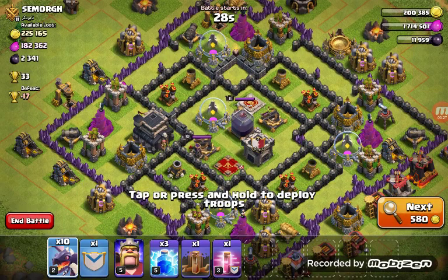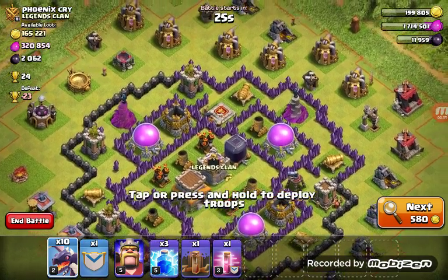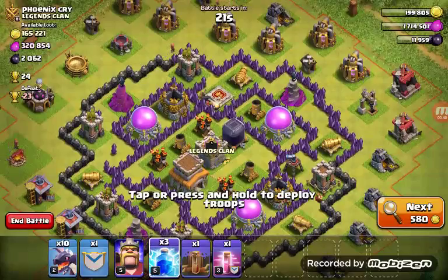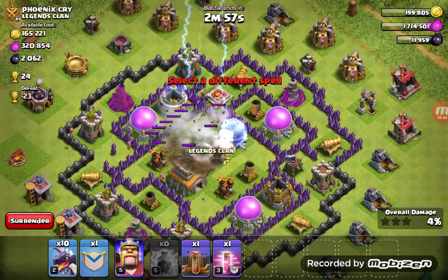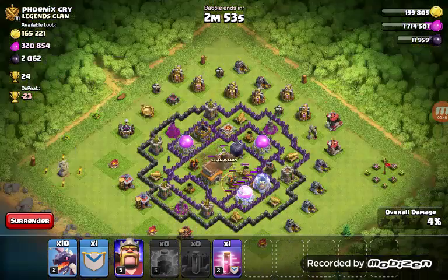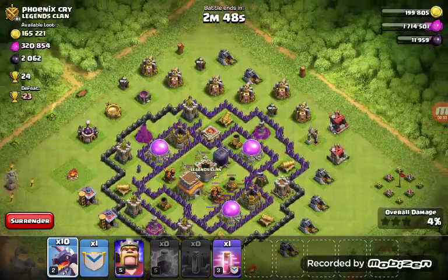Let's find a good base that we can destroy — maybe not 3-star, but take some loot from. Couldn't get that whole side down. Let's go for this one. Let's use this one just to put some more damage. I'm going to go over there — it's not full health.